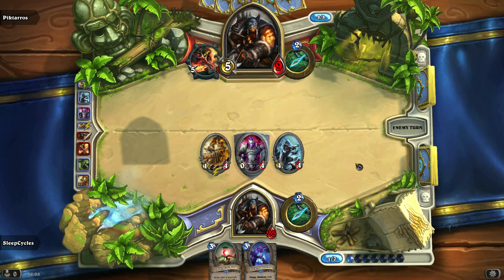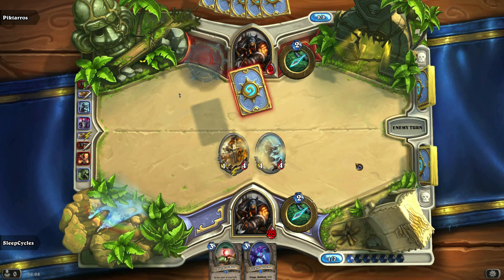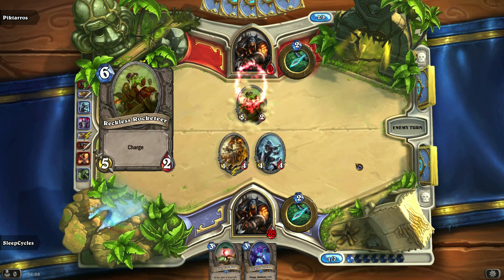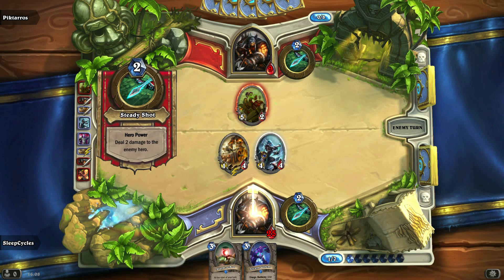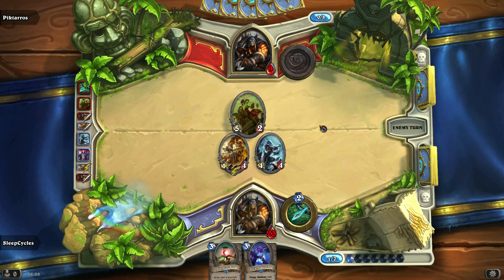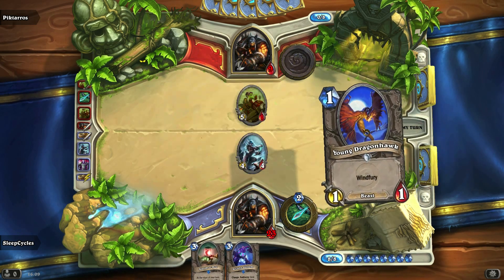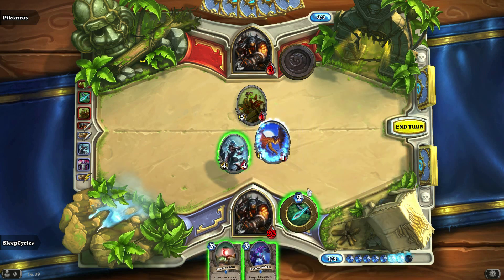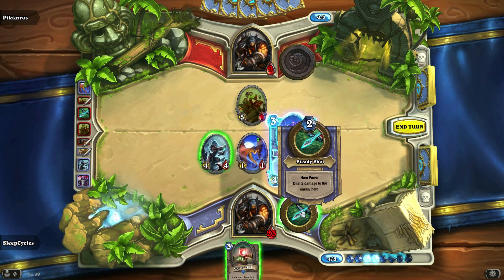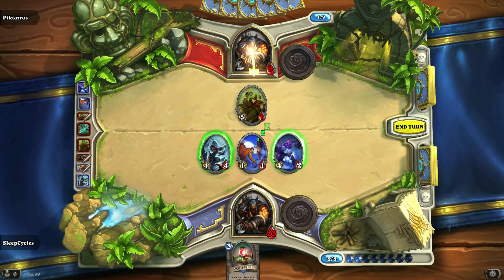So what have you got for me? Reckless Rocketeer — probably to take out the Nightblade? No, he's going for the Demolisher. I can understand that. So what do we get? We get the Young Dragonhawk — what a wonderful pull from the top deck. And we'll play the Golem as well. Populate that. Give him some stuff to think about. One, two, three — bish bash bosh. Turn eight, that's how we do.